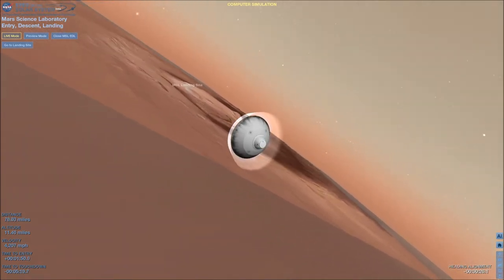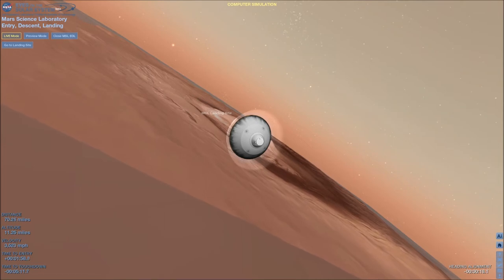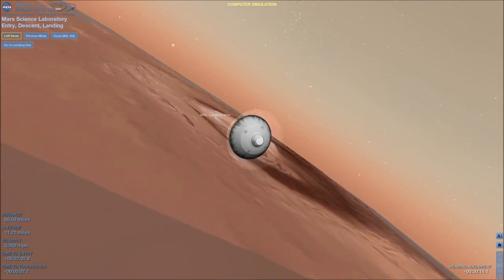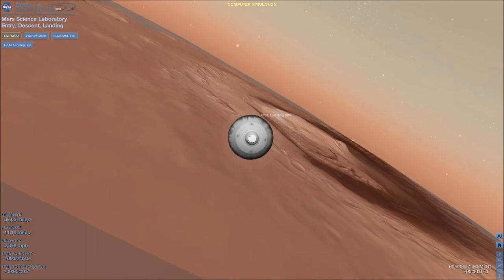Flight, GDSA. GDSA flight, go. We are processing data from Odyssey. Bank reversal 2 is starting. We are now getting telemetry from Odyssey. Bank reversal 2 complete. Copy bank reversal 2 complete.